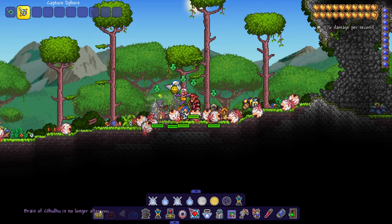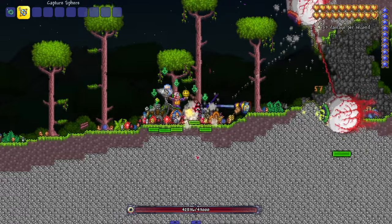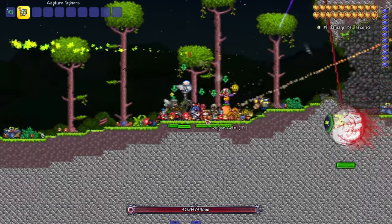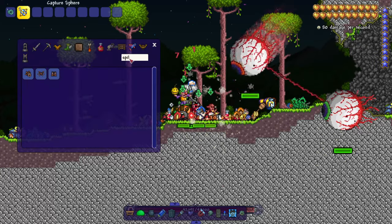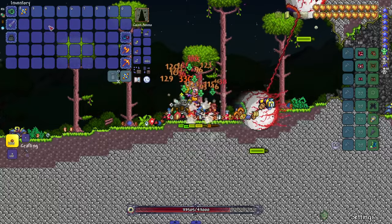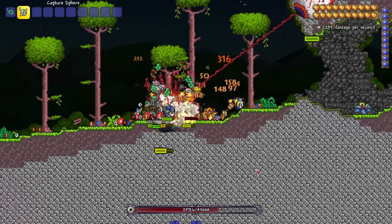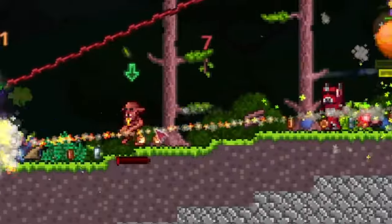What about Brain of Cthulhu? They did good enough damage before it dipped. We can't fight the Wall of Flesh so we're going straight to the mechs. The Twins — can they do it? They benefit from summon damage, so let's put on the Spider Set. We're in hard mode; let's give them a little better damage with hard mode scaling.